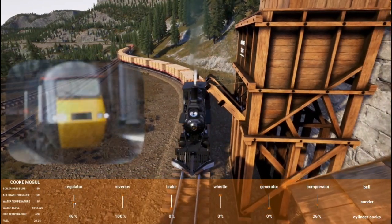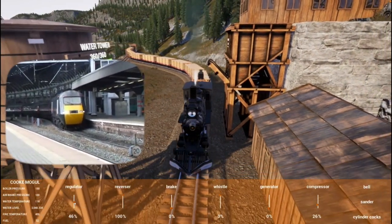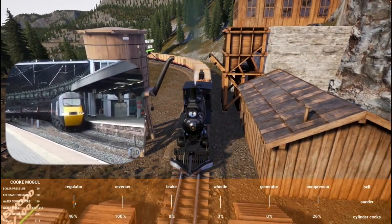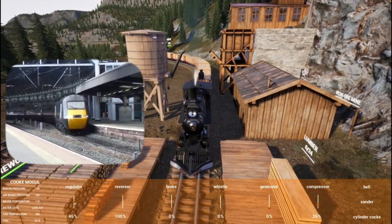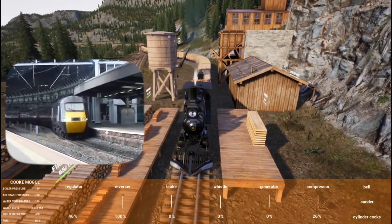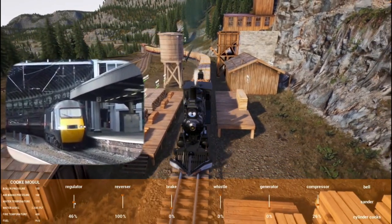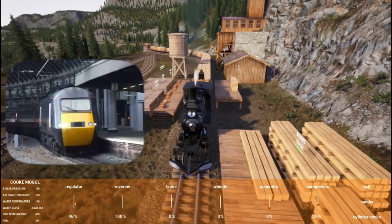This is a British Rail Class 43, the famous Intercity 125 — the fastest diesel locomotive in the world — pulling out of Newcastle railway station in 2007. It's got one of the original Valenta diesel engines, which only have five power settings. You'll hear the train move off on the lowest power setting, and then as the train gets faster you'll hear the driver step up through the power settings. Let's listen.